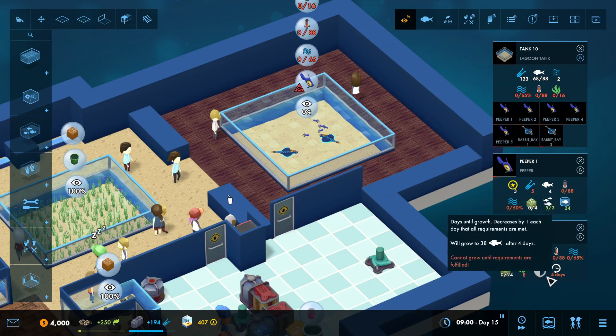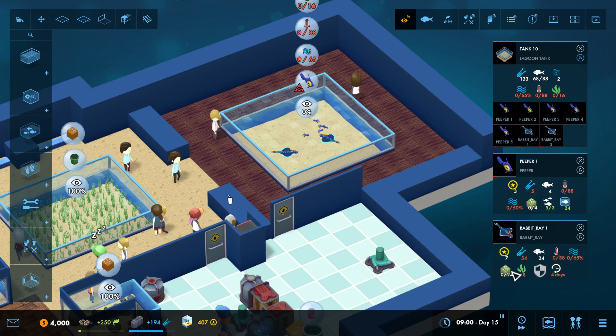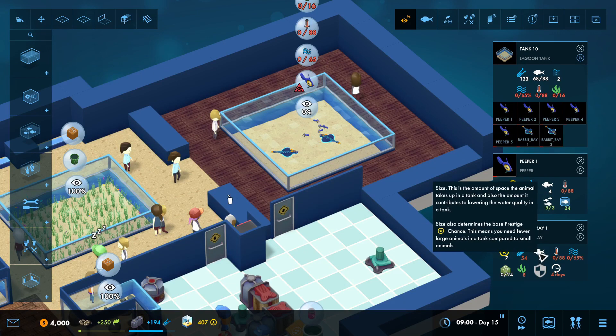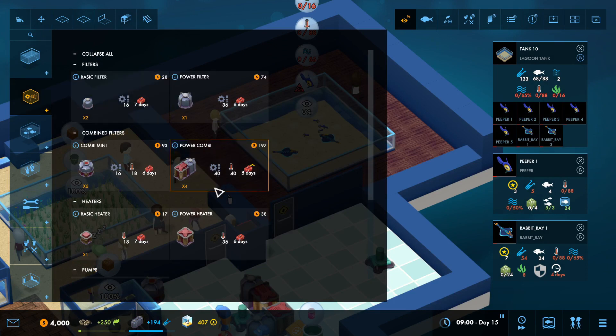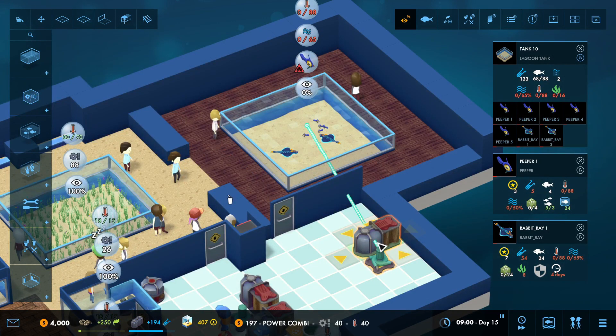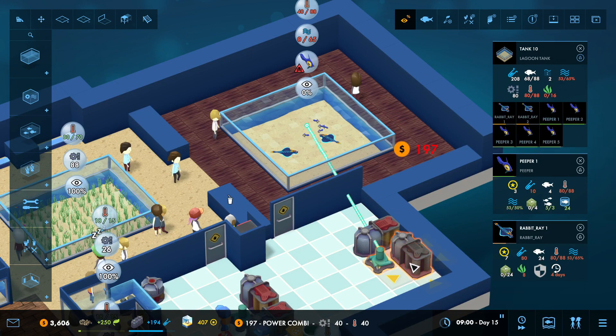We need plants and they both eat green pellets. The rabbit ray will grow in four days - they're going to grow to 24. I'm not going to want to add much to that - 54 science. We're going to come over here and do a power combo heater. That's not quite enough, so we're going to add one more.